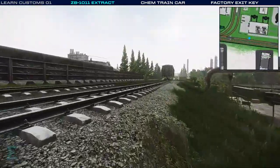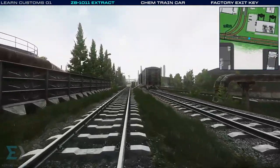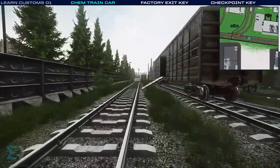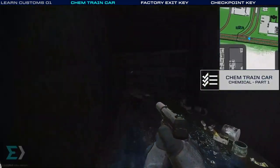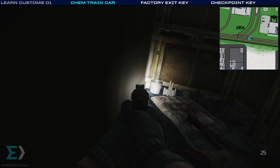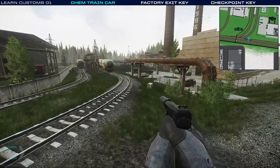We're heading along this way and crossing up onto the tracks. We're looking for this train car up here — I call this one the chem train car, and it's used for Chemical Part 1. What we're looking for are some documents stuffed in between this box and the side of the car on the left. They can be kind of hard to see, so make sure you get a good lean in over there to grab them.